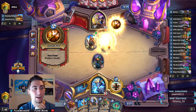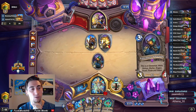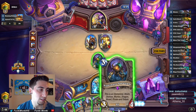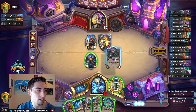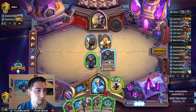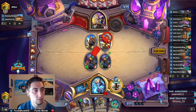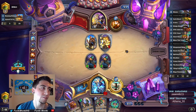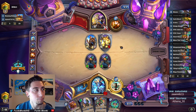I think so far the worst matchup I've faced is hunters, just because they're so fast. Could do another Amalgam and just Totemic Surge these guys — another 5/4. That seems all right. So now he can't do like Divine Spirit type stuff. He could heal this back up to full though, either with the Northshire Cleric or the Circle of Healing. Let's see if he's got either one.